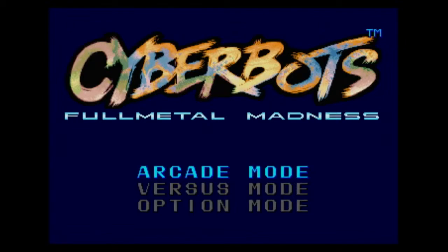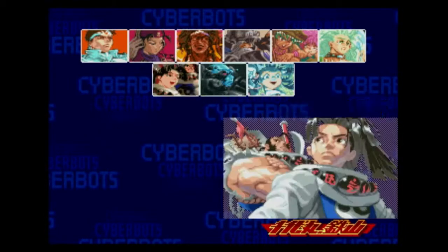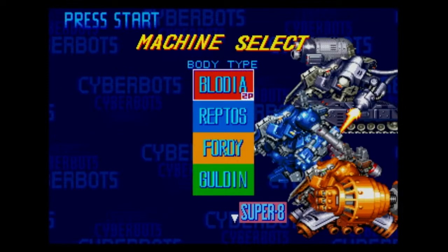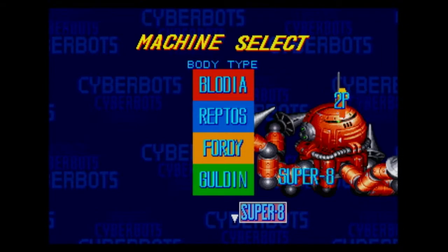Let's do the arcade mode quickly. I'll have you jump in — you'll probably lose faster. You can pick whoever you like. It's standard Street Fighter controls, actually. The pilots determine the story. These three on the bottom are boss characters — they'll always use the same robot. For all the other characters, you pick the character and they determine your story, then you pick whatever robot you want. You can switch robots anytime you continue.